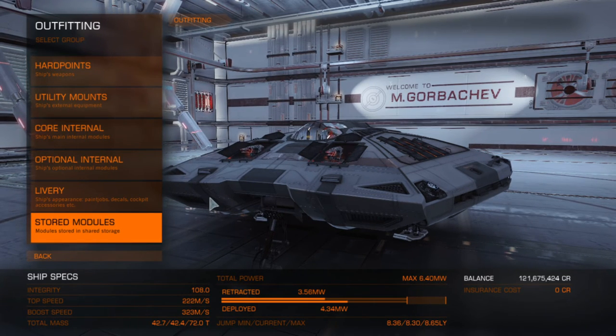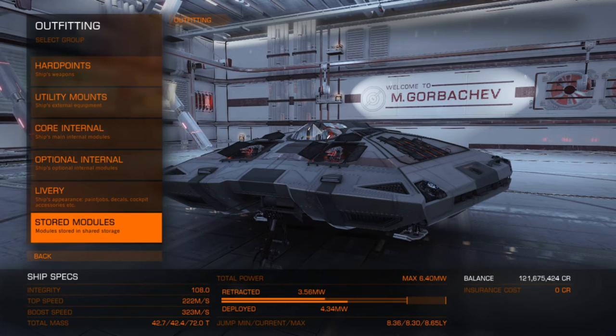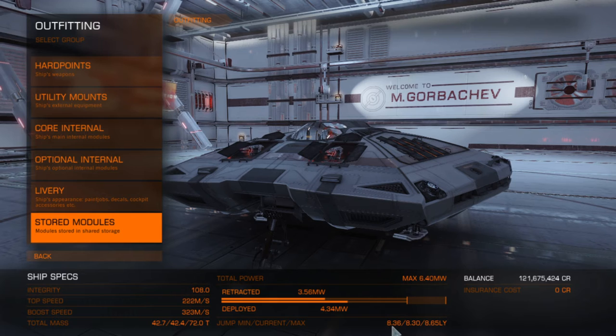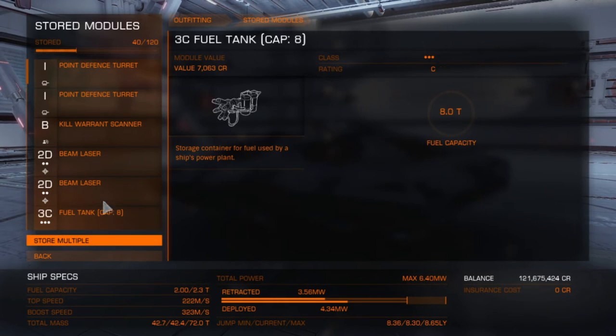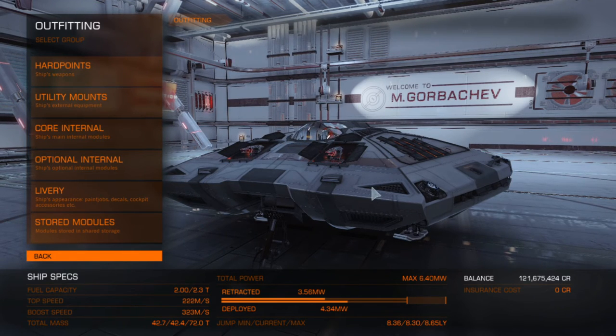This ship is an okay ship to start out with, but I highly recommend that once you have enough money, get rid of this ship and get a better one. Its jump range is okay — it has a jump range of eight light years right now. You can increase that with a better frame shift drive, but other than that the Sidewinder isn't that great.